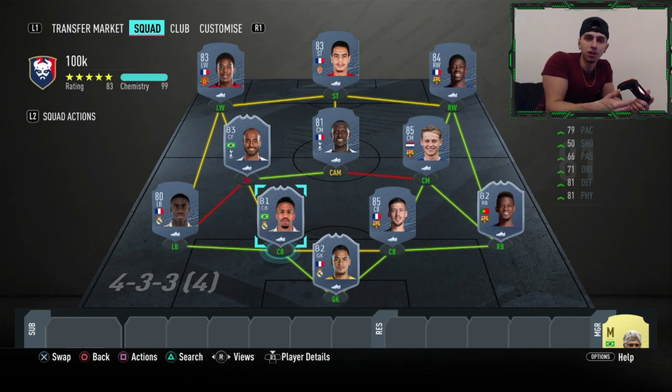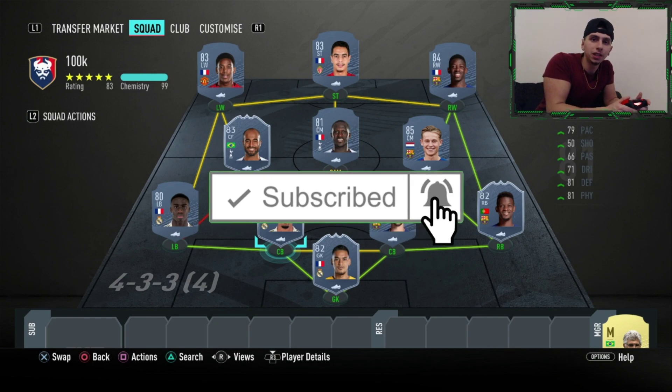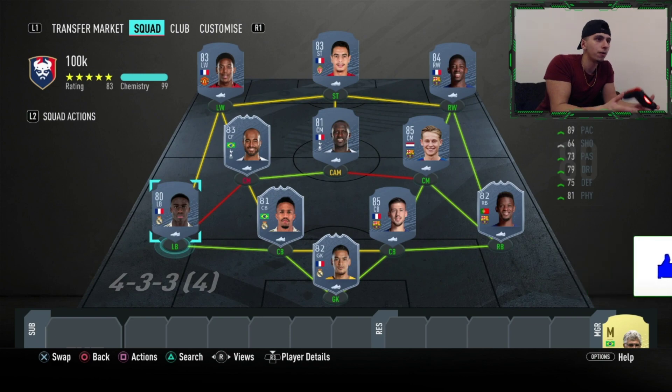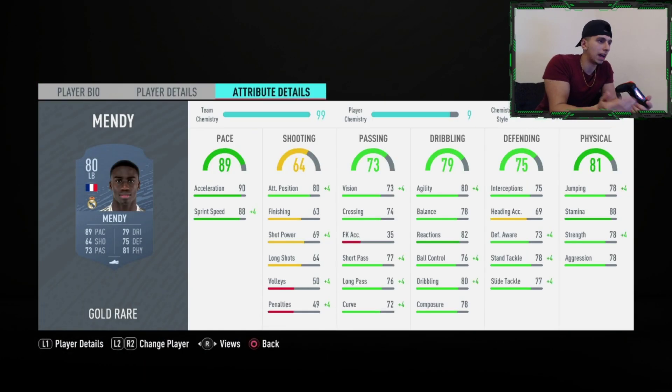Before we get started, if you'd like to help support my channel you could do so by subscribing and liking this video. Okay, so we'll start with the defense. Ferlan Mendy is an absolute tank on this game — he's already strong and fast, so I recommend running him with a Shadow.